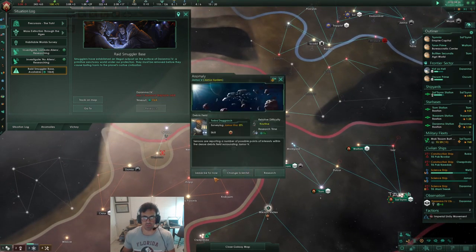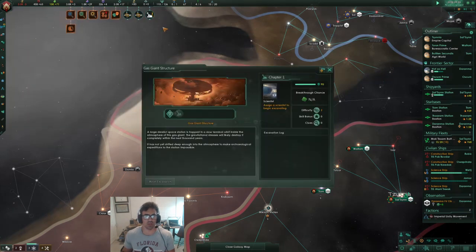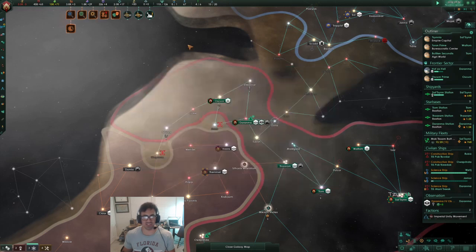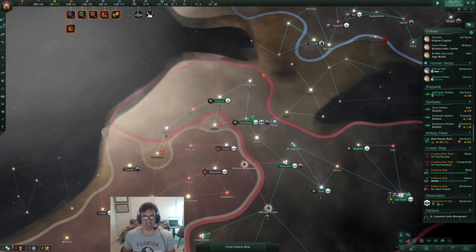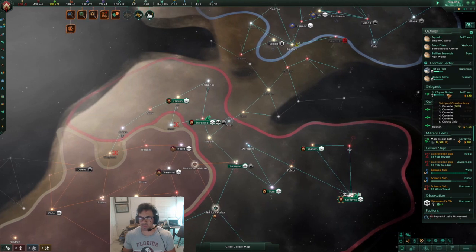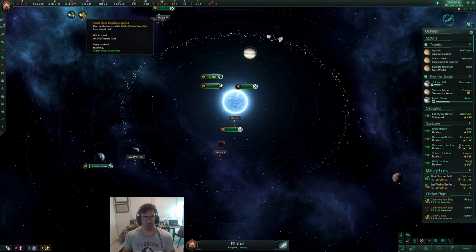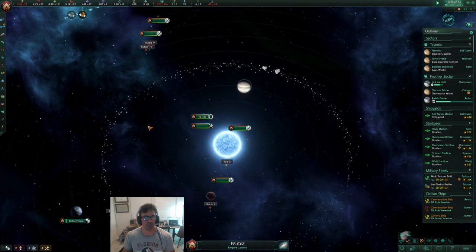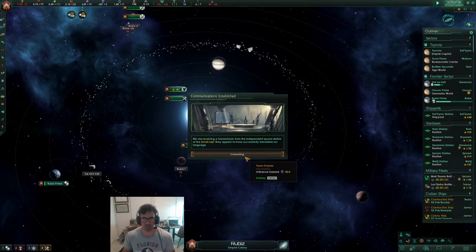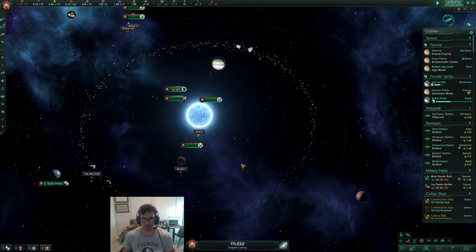Anomaly found. So much stuff just happened right now. Do you know what a transport ship is? Is that a colony ship? I think it is. Just kind of like the way Stellaris works — we'll start from the very beginning: the loading screen, the race creation screen, and then finally moving into the Empire screen. Let's just jump in.